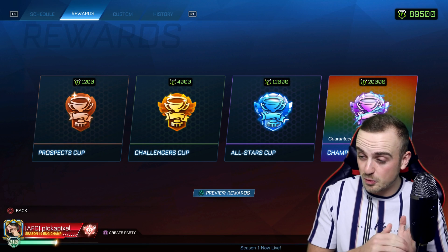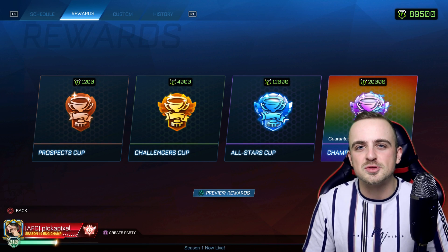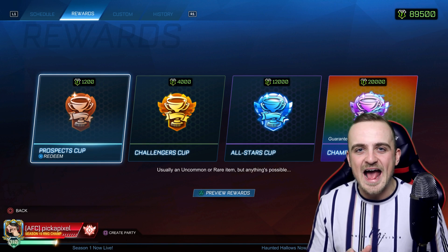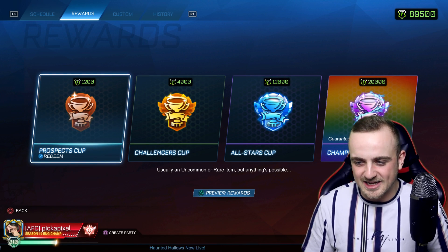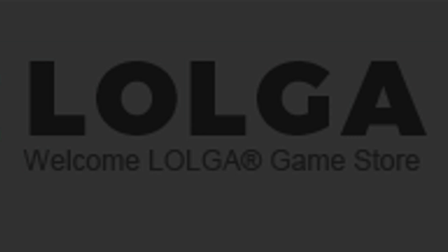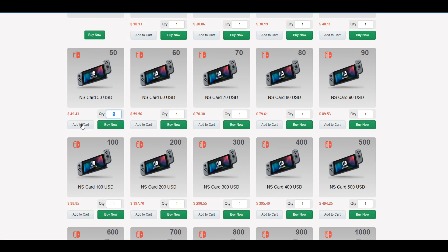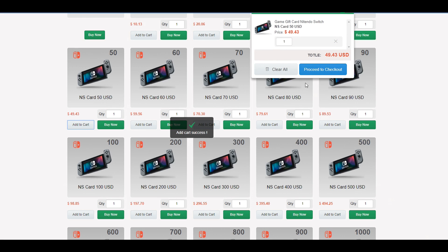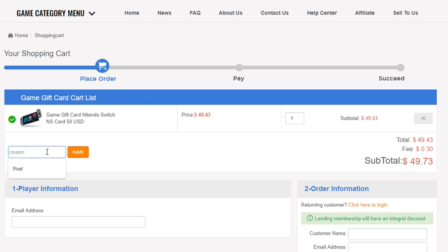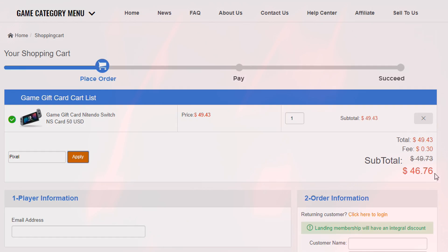I'm going to give a quick shout-out to the sponsors of the channel. If you want to skip over the intro, then by all means do that. We're going to get in and open all of these, spend all of the credits that I have, and then we're going to trade up as well. Black market — that's the goal. This video is brought to you and made possible by lolga.com. Be sure to use the link in the description and use discount code PIXEL for 6% off your purchase. You can check out their gift cards, their credits, anything you like the look of on their site. Massive thank you to lolga for sponsoring the video, and let's get on with it.